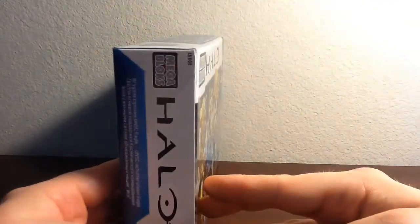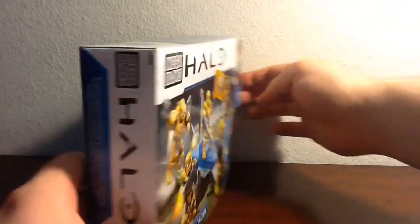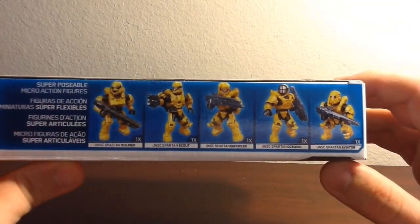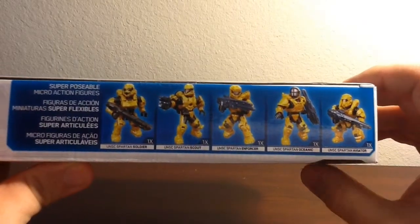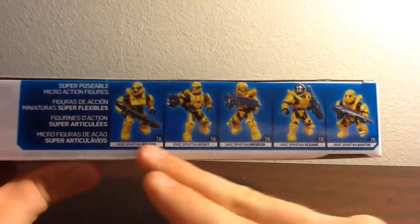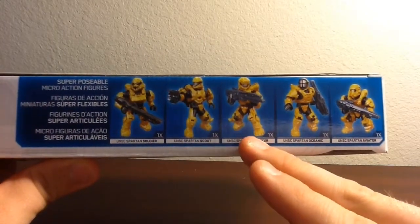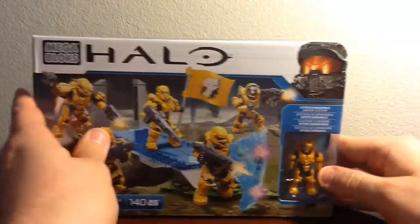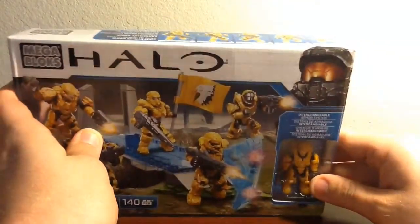We got the same thing on the other side. Now if we look on the top of the packaging, it shows what the five figures are and what the five armors are. We have the UNSC Spartan Soldier, Scout, Enforcer, Oceanic, and Aviator. The one they're showing on the packaging is the Enforcer.